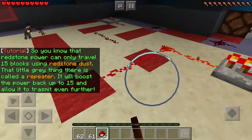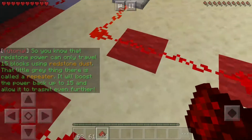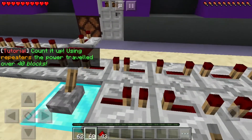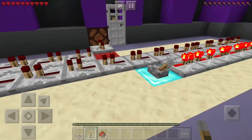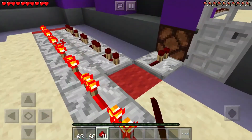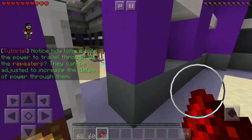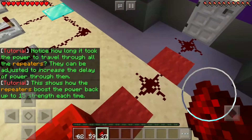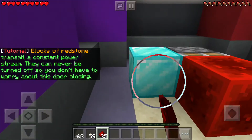I did not know that. 'Back up to 15 and allow it to transmit even further. Using repeaters, the power traveled over 40 blocks.' That was such a bad start. 'Notice how long it took for the power to travel through all the repeaters? This shows how the repeaters boost the power back up to 15 strength each time. Blocks of Redstone transmit a constant power stream. They can never be turned off, so you don't have to worry about this door closing.'